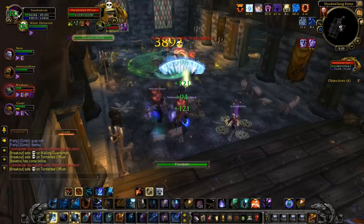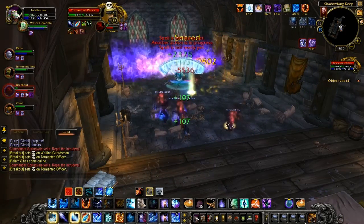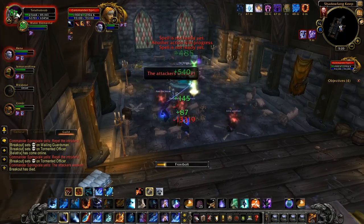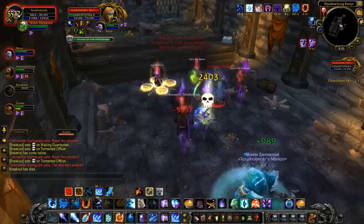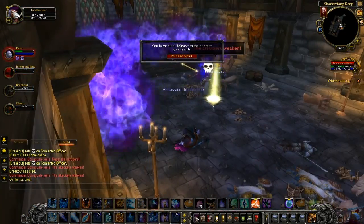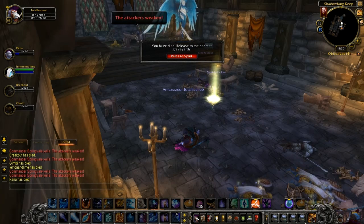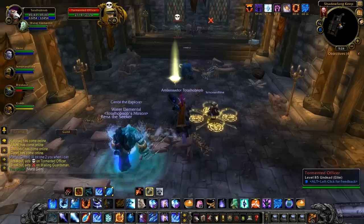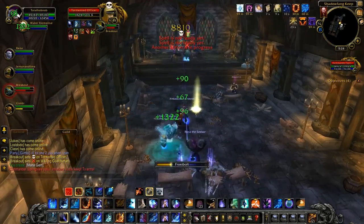He also has a death and decay style thing on the floor which does a DoT and also slows. As we discovered, it's not really worth running out of that just because of the amount of time that it takes. He also has an unpleasant ability that leeches maximum health from the group. It's not a curse or a magic effect, so you simply have to deal with it.